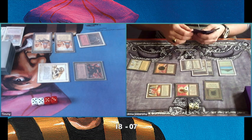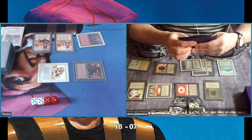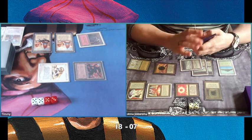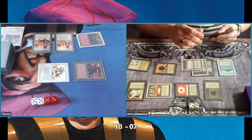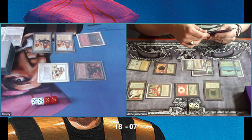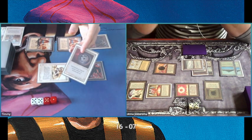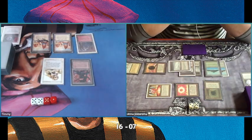He's playing a Mana Vault, and he's playing a Mirror Universe. So he's kind of forcing my hand — now I'll have to use my Disenchant. Not necessarily right now, but I think the best thing is using it on his end step so I have my mana available. And there it is — there's the Disenchant, taking care of his Mirror Universe.